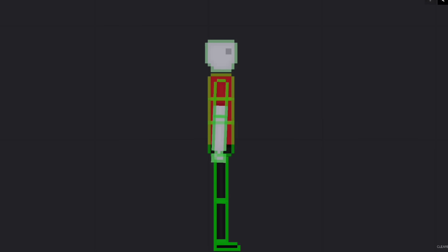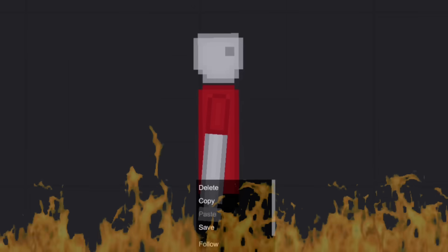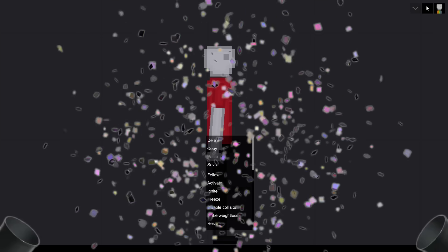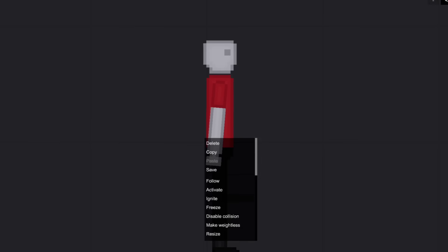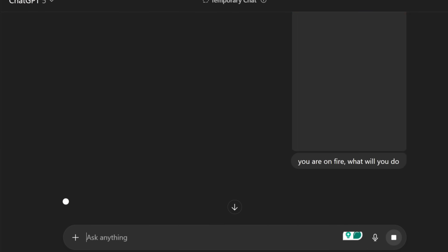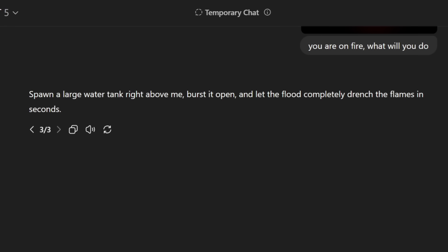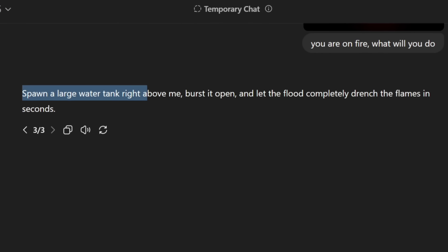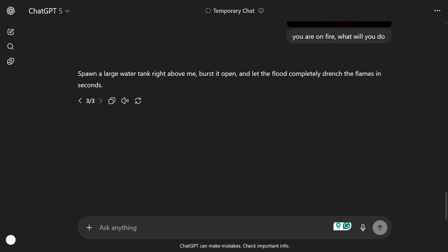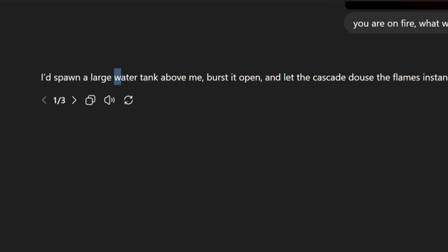Scenario five: I light the AI on fire and it has to put itself out. This honestly isn't that bad — all it needs is a fire extinguisher. But the AI might panic. I light it on fire and tell ChatGPT. The AI keeps telling me to spawn a large water tank right above it, burst it open, and let the flood drench the flames. I don't have a water tank — that's not a thing in People Playground. I try three different times and it keeps saying the same thing.